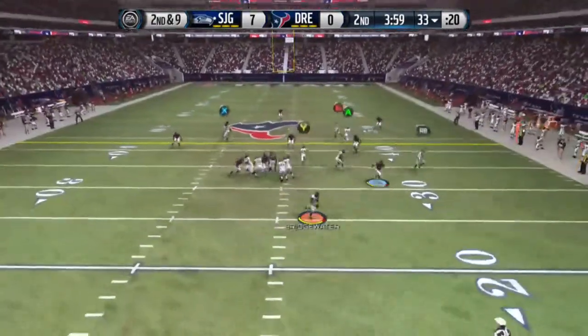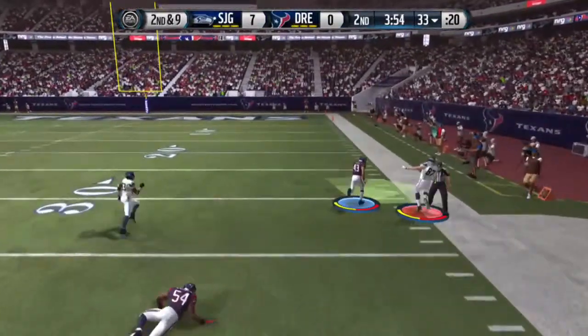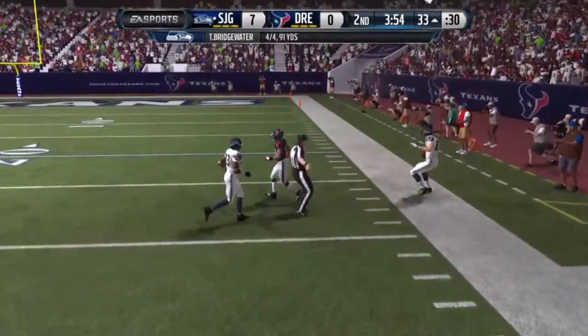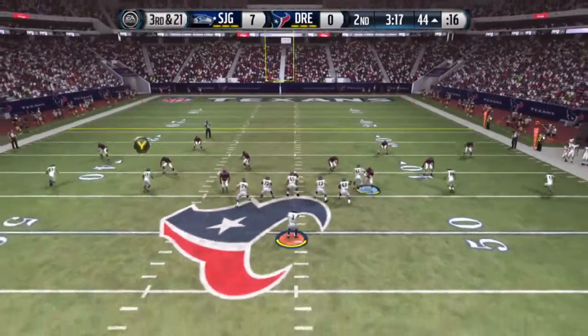Play actioning with Marshawn Lynch again. We're finding Gronk once more, giving him the ball. Almost going all the way, but he's sidelined going out of bounds. Third and 21.